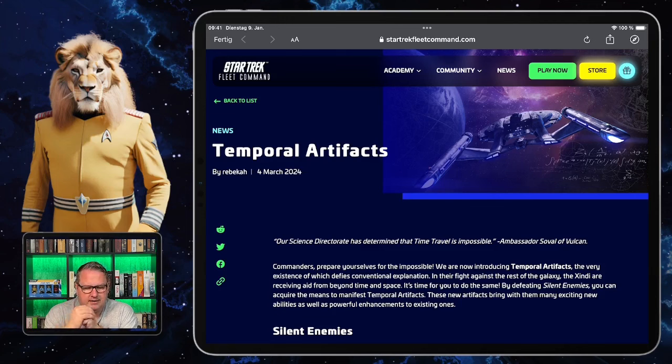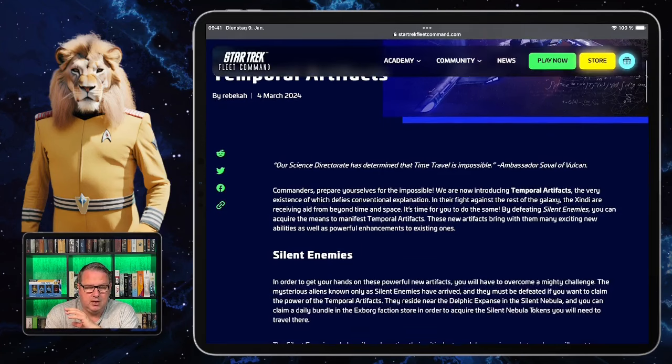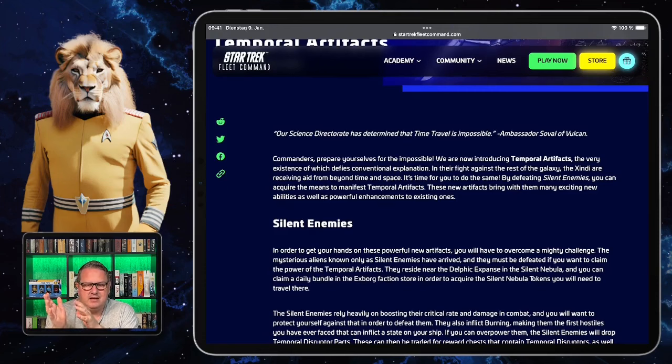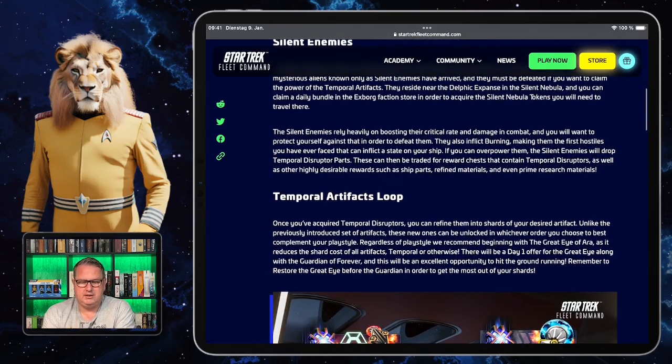I want to give a quick summary of the Scopely announcement. In the artifact gallery, from tonight on you will find temporal artifacts. They have nothing to do with formation armadas and work a little differently than other artifacts. There are new enemies called Silent Enemies, located in the Delphic Expanse in Zindi space. You'll find them in the Silent Nebula after the arc starts, and to access this nebula you'll need Silent Nebula tokens. When you defeat those Silent Enemies you get rewards needed for the temporal artifacts system.